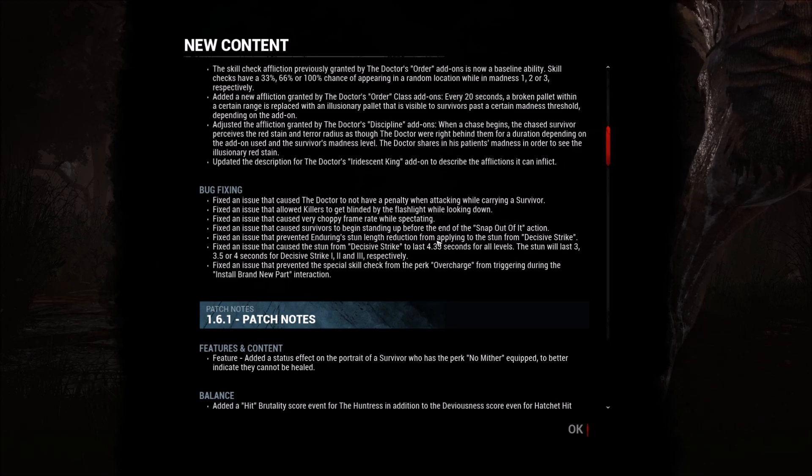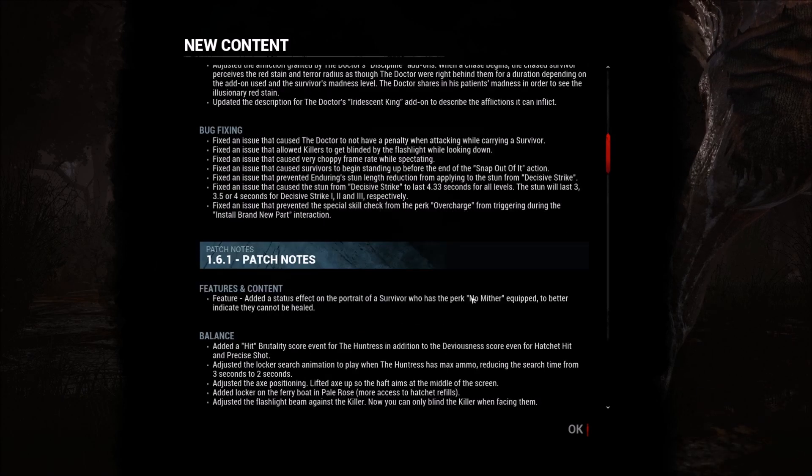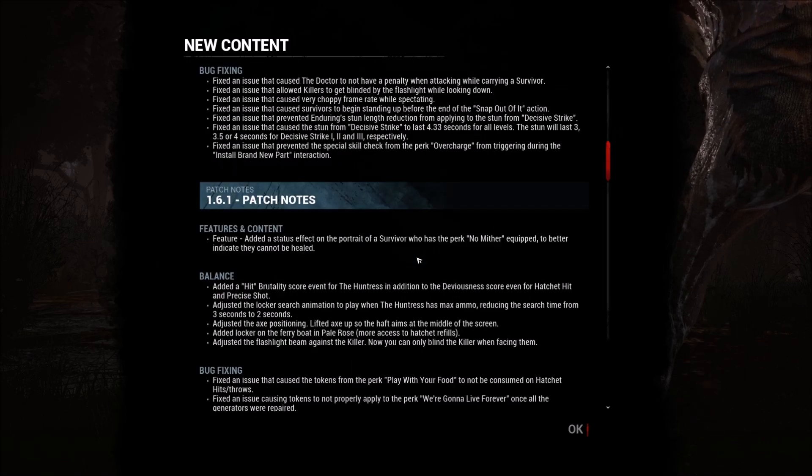Fixed an issue that prevented the enduring stun reduction from applying to the stun from decisive strike. Fixed an issue causing decisive strike to last 4.33 seconds - now it will last 3.5, 4, or 4 seconds at tiers 1, 2, and 3 respectively. Fixed an issue that prevented the special skill check from the perk overcharge triggering during the install action.